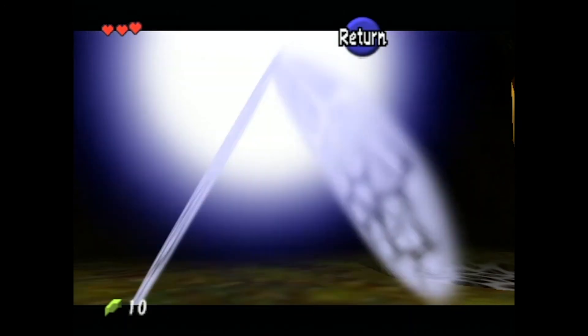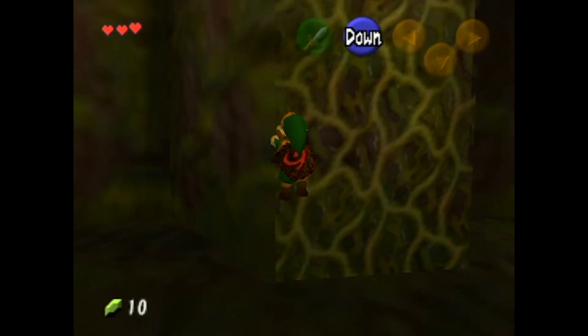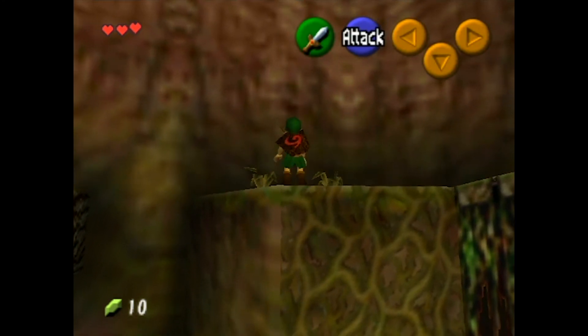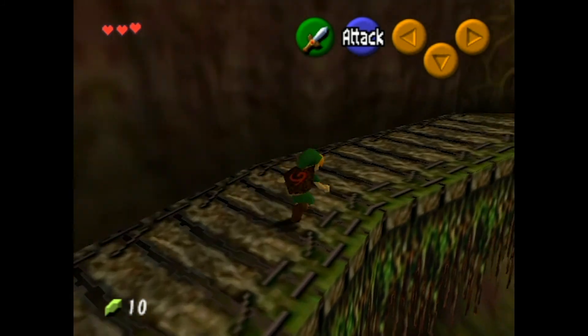Hi Navi! Navi close up — we can see every pixel on your wing. Fun fact: Navi is a 2D object in this 3D game. All the angles you see on Navi — it's just a two-dimensional sprite.